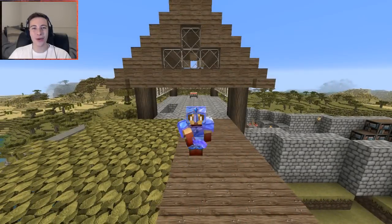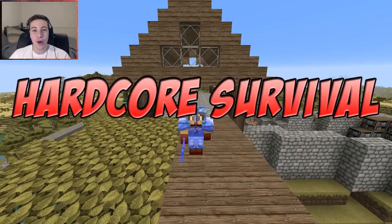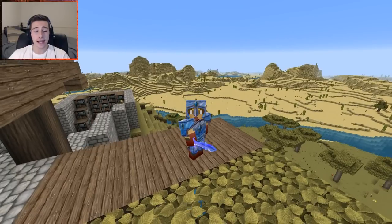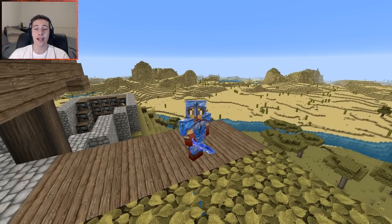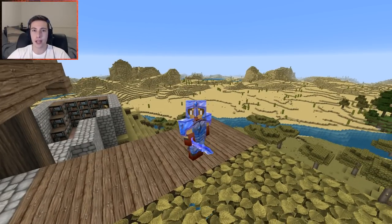Hey Jagenauts, it is Jager or Jay and welcome back to another episode of Hardcore Survival! We have officially made it home from our little adventure taking down not one but two guardian temples, where we managed to get 16 blocks of gold and a whole bunch of good stuff. At the end of last episode I was stuck in a ravine — an abandoned mineshaft ravine — but I made my way back home and got so many goodies from that abandoned mineshaft, which I will show you guys in just a moment.